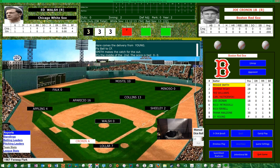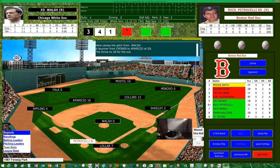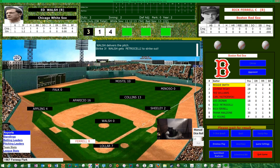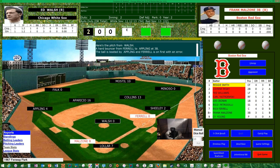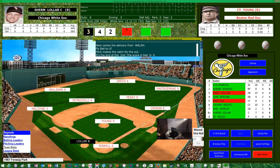It'll be Cronin, Petrocelli, and Farrell for the Red Sox. Ground ball to Aparicio, throw to Sheely — score that a 6-3. Petrocelli will strike out. There's an error on Appling — E5 — so Farrell will reach. Two out base runner for the Red Sox. Then it's a fly out to left, and that'll do it for the Red Sox. After two full innings, no score. Mr. Brody, you don't like that dice rolling, do you?